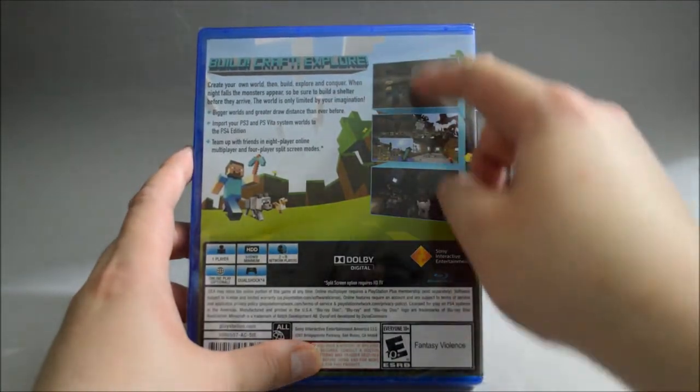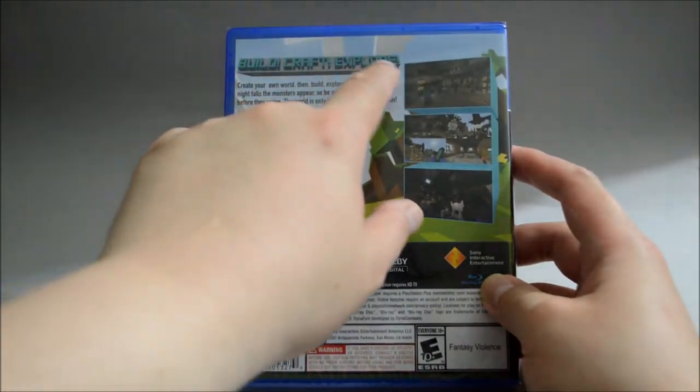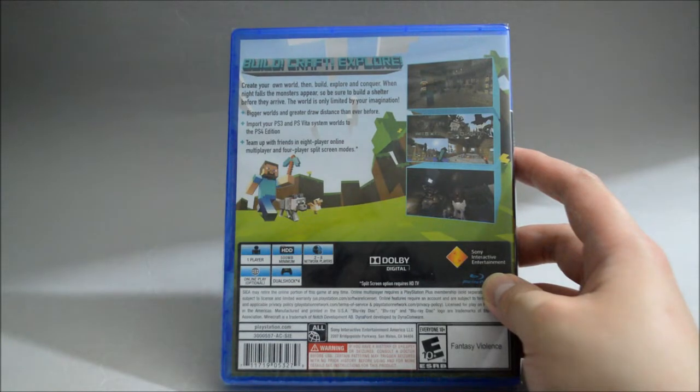Now let's look at the side quickly. And let's look at the back — so on the back we see three gameplay pictures. On top it says Build, Craft, and Explore. Those three words perfectly represent the overall gameplay style.